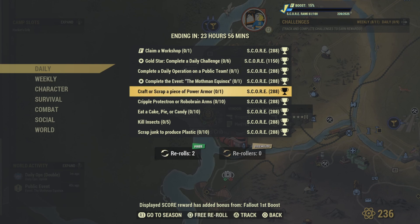Craft or scrap a piece of power armor. Just go ahead and get some power armor — certain people are carrying it. You can actually buy power armor from a vendor and turn around and just scrap it.